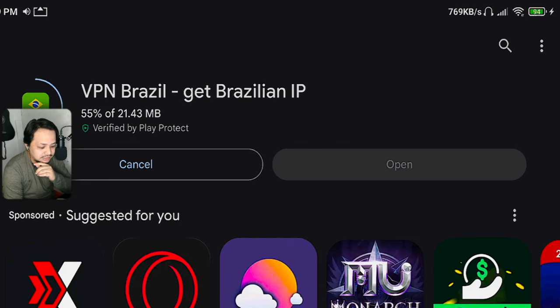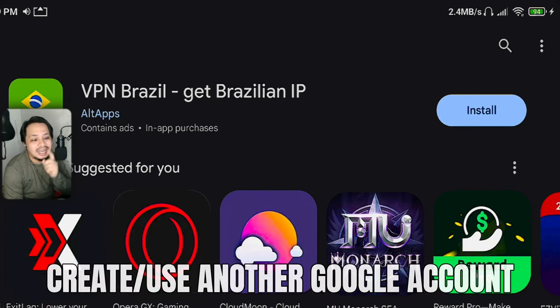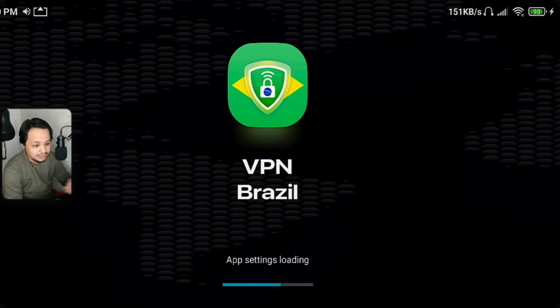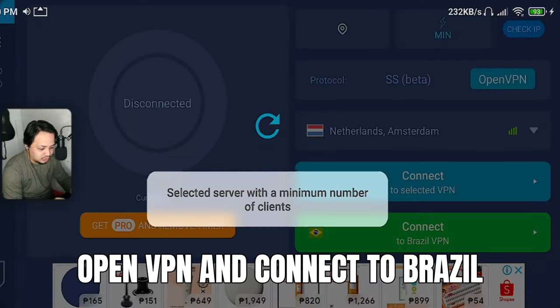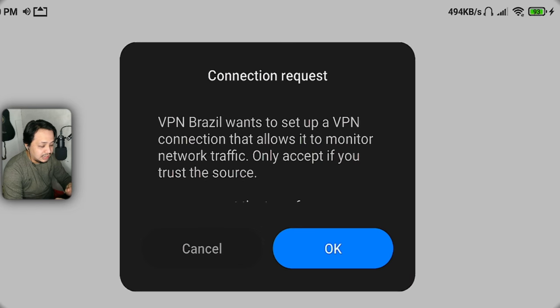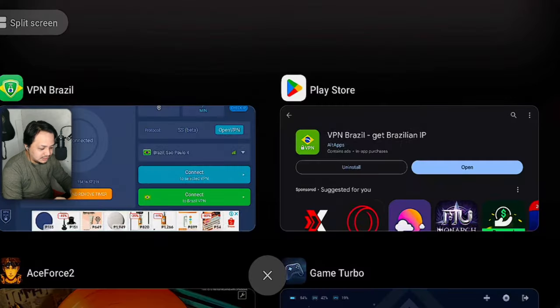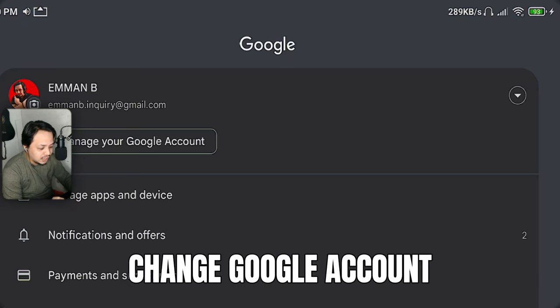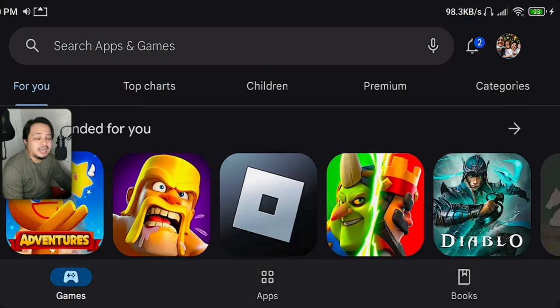Importanting step is dapat may pangalawa kayong Google account. So, open nyo lang yung VPN na Brazil. Once ma-open nyo na, once ma-connect nyo na, connect to Brazil. Okay nyo lang ito. Pero once na-open nyo na, punta kayo ng Play Store. Tapos, importanting step — palitan nyo yung account nyo. Basically, ang mangyayari kasi doon is yung kinonnect nyo yung account, i-connect nyo dun sa Brazil server or Brazil region.